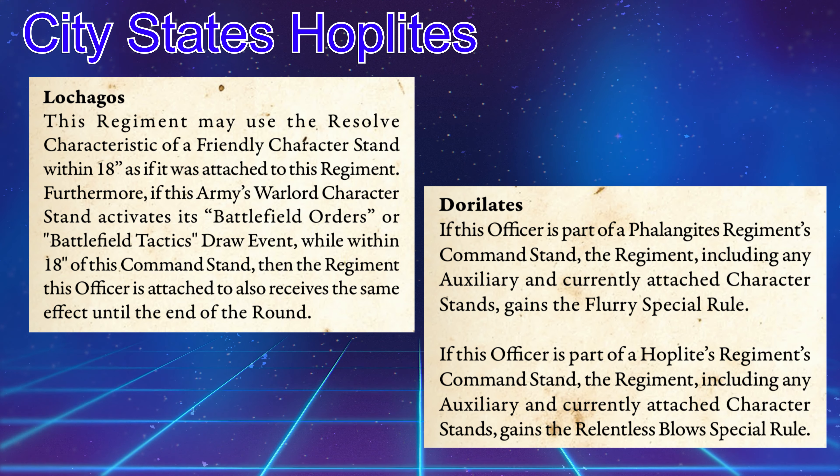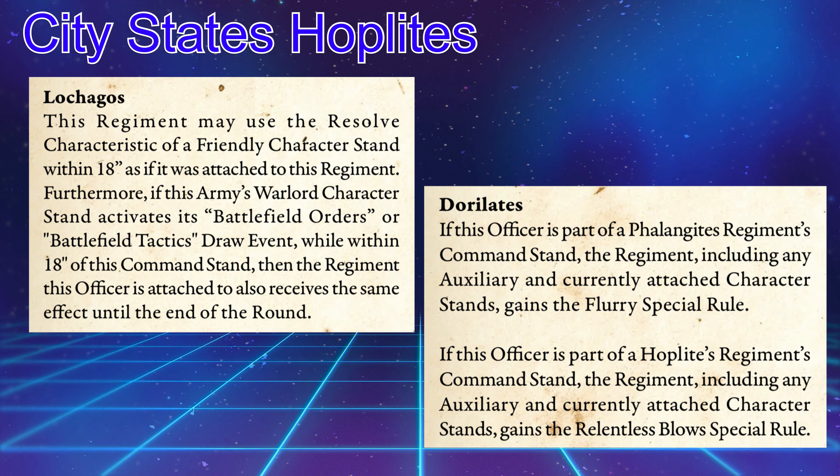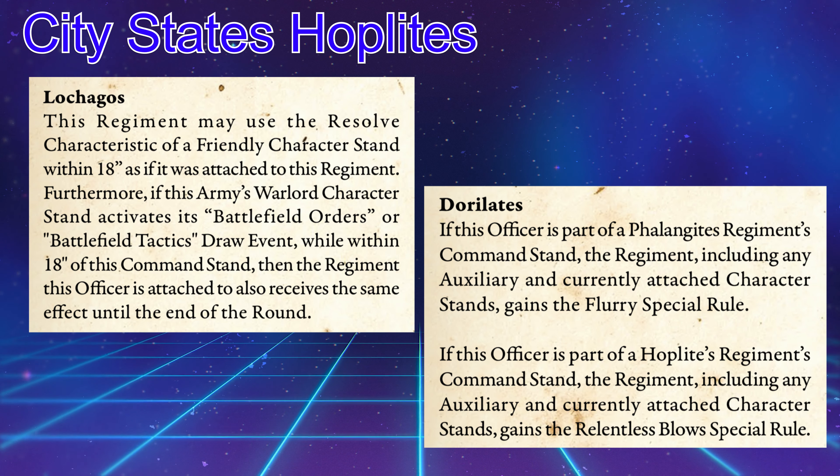If you don't have characters attached to the unit itself, I would really suggest taking the Lakagos. This guy makes your characters worth more — this regiment may use the resolve characteristic of a friendly character stand within 18 inches as if it were attached to this regiment. Furthermore, this army's warlord character stand activates its Battlefield Orders or Battlefield Tactics draw event while within 18 inches of this command stand, and the regiment this officer is attached to also receives the same effects until the end of the round. This is super cool — Battlefield Orders and Battlefield Tactics from the Polemark are a big deal and really buff your army.